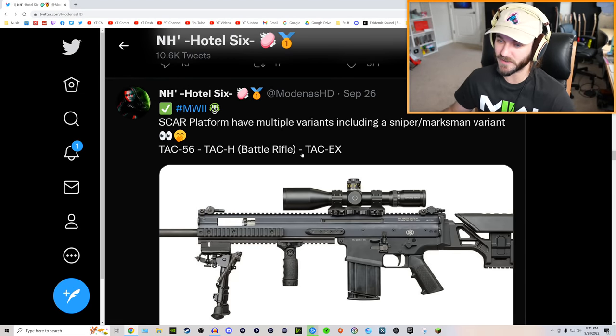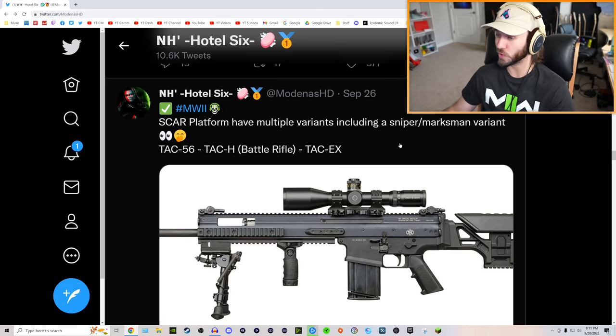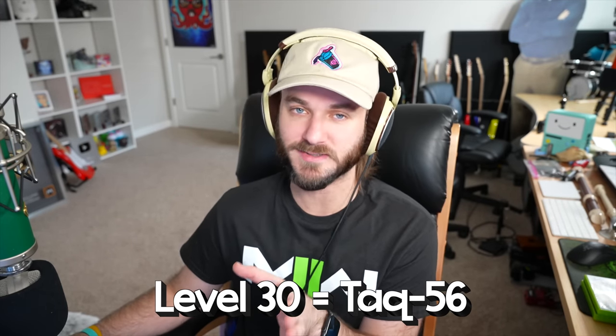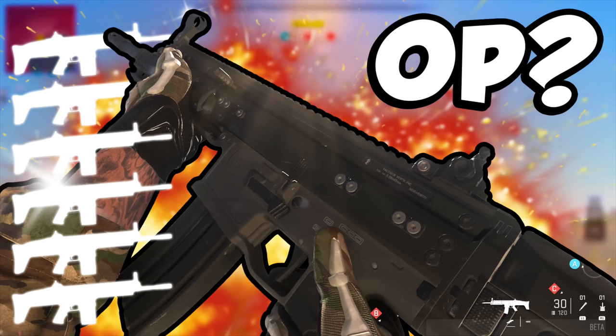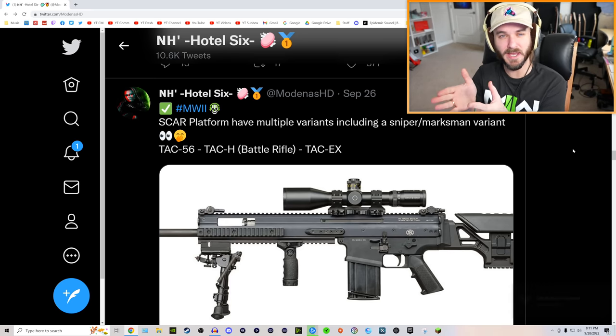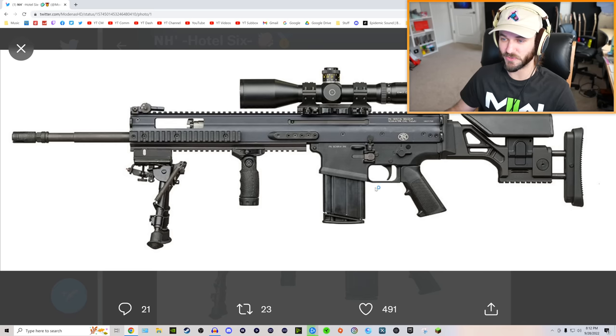Next up we have a tweet that covers the SCAR platform. It's going to have multiple variants including a sniper and marksman variant of the TAC-56. In the Modern Warfare 2 beta, if you hit level 30 you got access to the TAC-56 — basically the new SCAR in the game — and it was pretty good as an assault rifle. But it turns out you'll also be able to turn it into a semi-automatic marksman rifle and also a sniper.